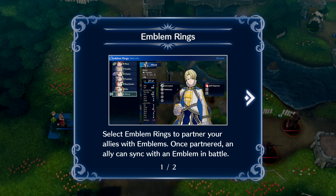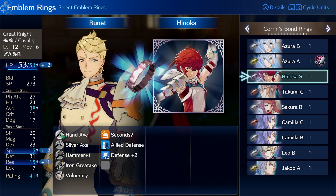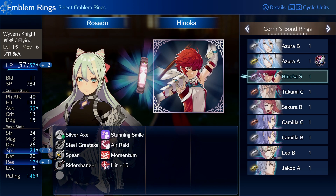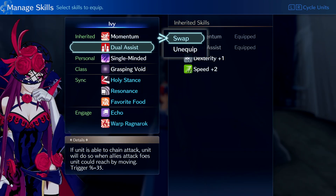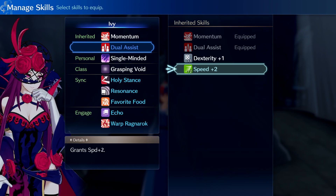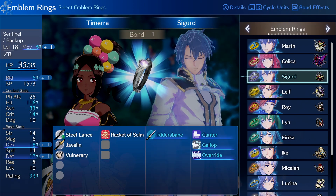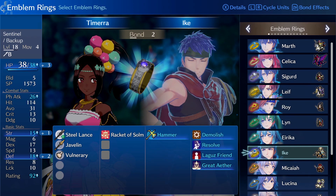Before we move on from battle, let's talk about emblem rings and bond rings. Don't forget to equip these before battle. Not only do they give your characters a stat boost and special perks, they earn you skill points, which are used to unlock special emblem ring skills known as inherited skills. You can only earn skill points by wearing a ring and participating in battles, so make sure every character is wearing a ring in combat.